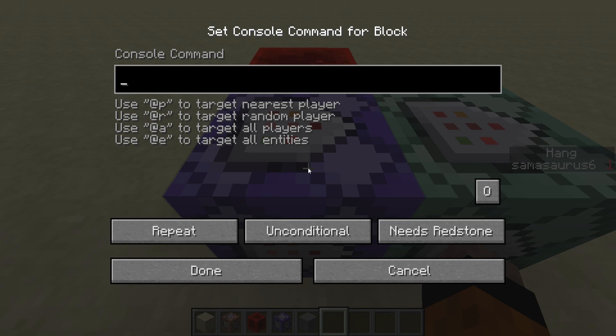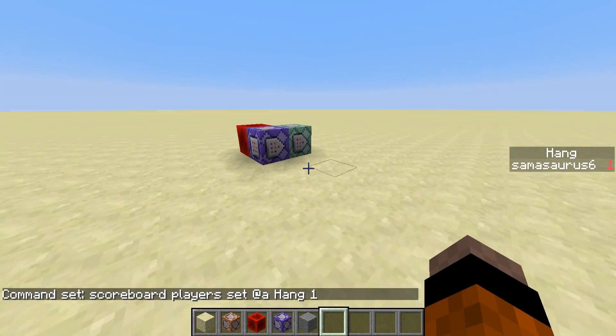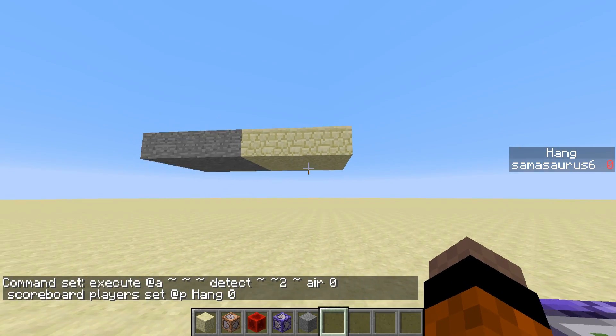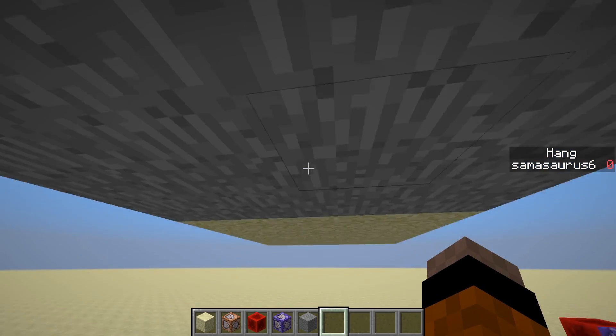In the first repeat command block we're going to do scoreboard players set @a hang 1, so the default value is 1 for all players. Next, in this command block, we do the execute detect command: execute @a detect, then two blocks above the player's feet — which is the block above them — air 0. If it detects air, it's going to do scoreboard players set @p hang 0. So it sets the score to 0 when they don't have a block above them. You can see in the sidebar it's already set to 0, but as soon as I jump up to this block it says hang 1, and when that number is 1 it activates.